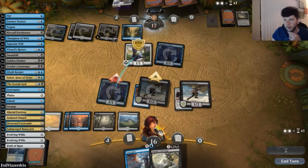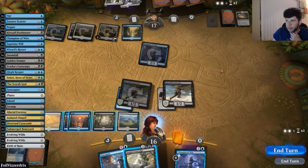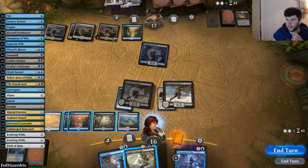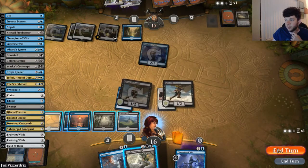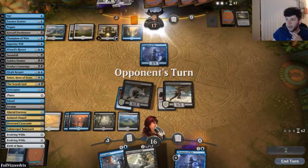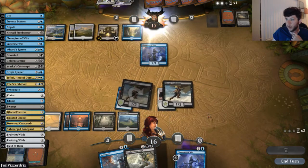If they Angel of Sanctions my Champion of Wits, I can Vraska's Contempt the Angel and get my Champion back for extra value — pretty good. Angel of Sanctions is likely going to hit a Kitesail Freebooter instead, which is even better: when we Vraska's Contempt it, we'll get another Freebooter trigger.